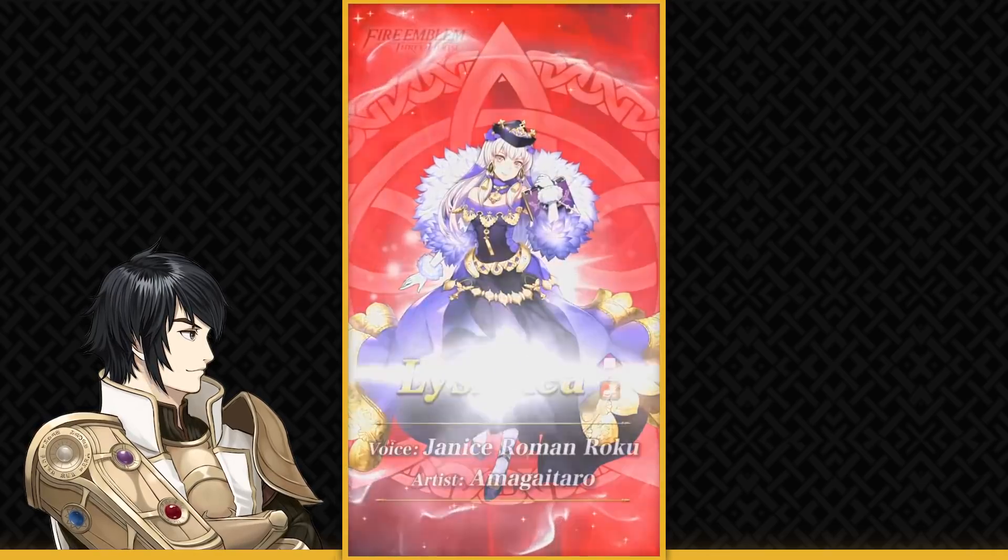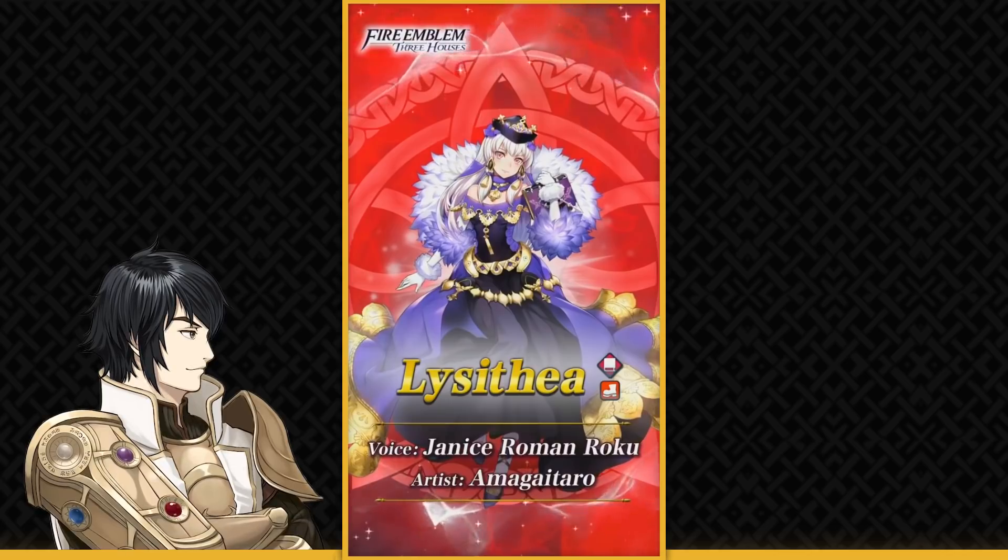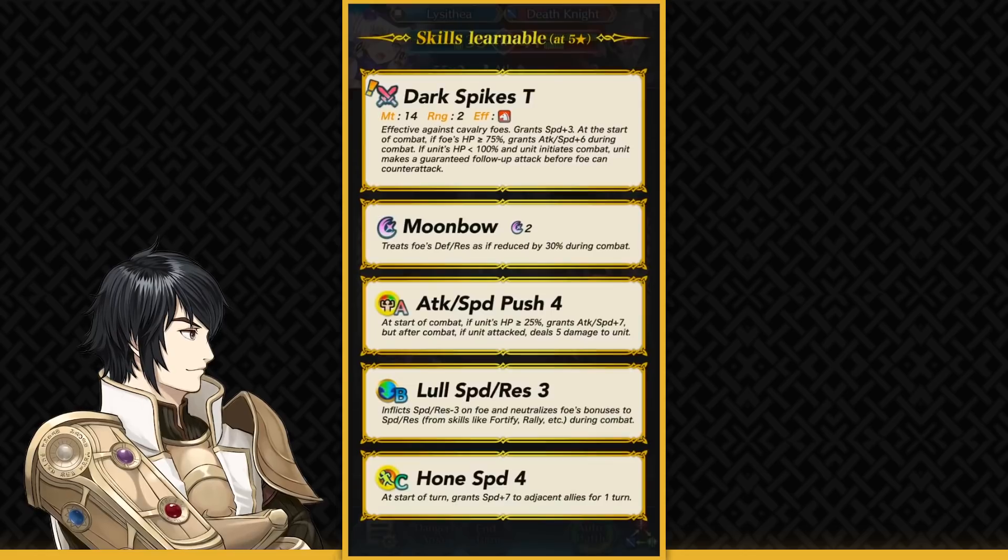Speaking of competition, her original version gives some competition to this Lysithia. Brave Lysithia is a Red Mage infantry with Dark Spikes T, effective on cavalry units. She gets plus 3 speed from Dark Spikes, and at start of combat if the foe is above 75% HP, she gets plus 6 attack and speed during combat. If she's not at full health and initiates combat, she can make a guaranteed follow-up attack before the foe can counter-attack — basically a better Desperation. The wording of Dark Spikes T includes the guaranteed word unlike Forseti or Persecution Bow, so I think she can push through Wary Fighter and still double.